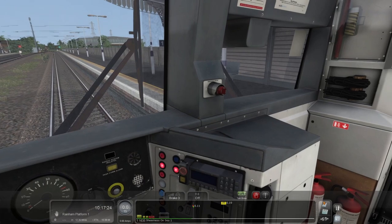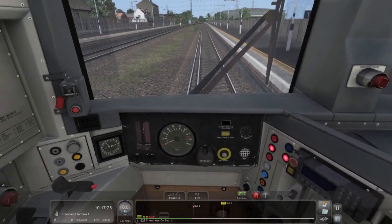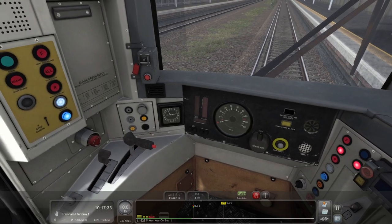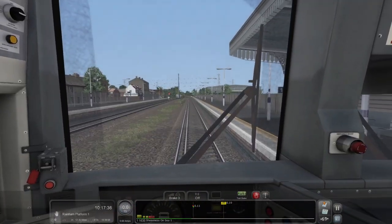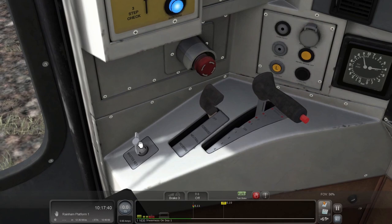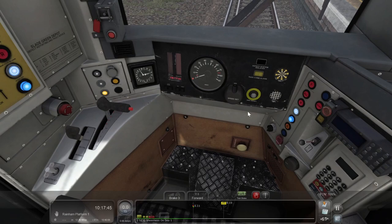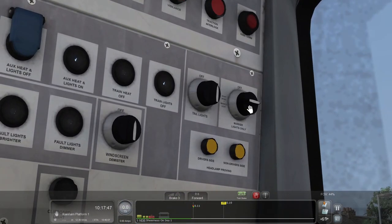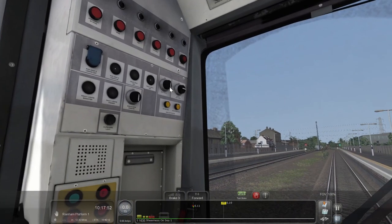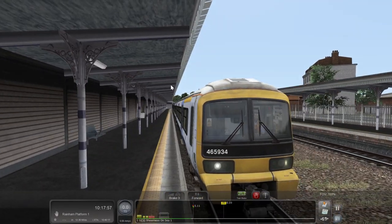Let's get the doors open and get this all set up. I believe this model has been imported — I think they did say they imported it from TSW, which yeah, it does look very similar. Let's get the master key set to forward. You've got the AWS here. Headlights are already on day — that's all good. Doors are already shut, so let's get going.